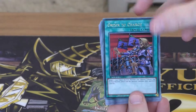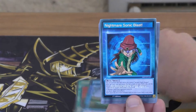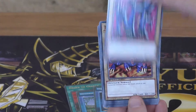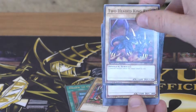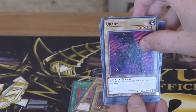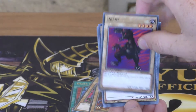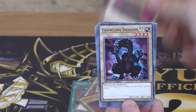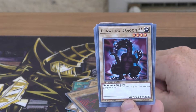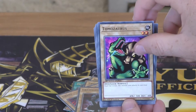So Rex is up. We have Order to Charge, Dinosaur Kingdom, Nightmare Sonic Blast, Serpent Night Dragon, Two-Headed King Rex, Uraby times two — that's actually the correct pronunciation of that dino — Crawling Dragon Number Two, and Tarbosaurus.